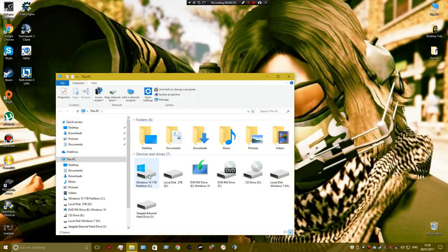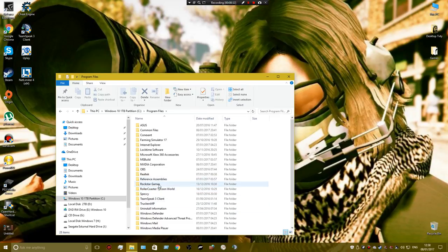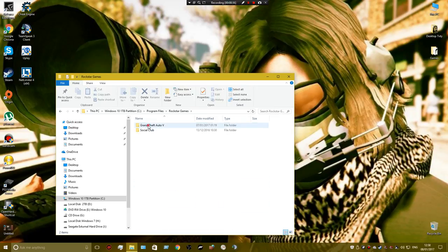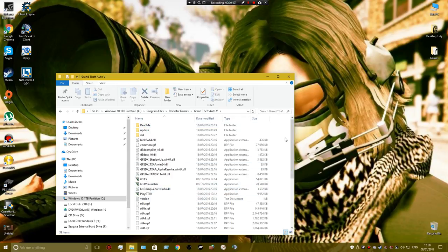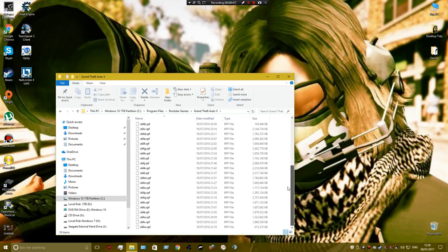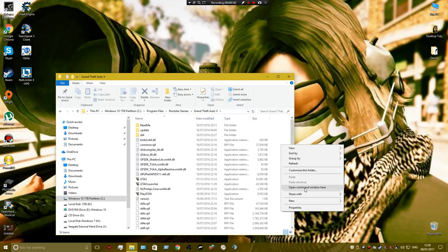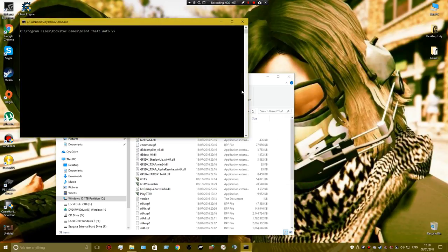So I've got your computer, your hard drive — mine's in Program Files, Rockstar Games. Everything in that box shouldn't be highlighted, so nothing should be. Hold the left Shift, right-click, open Command Window here. You type 'GTAVLauncher.exe' space dash.